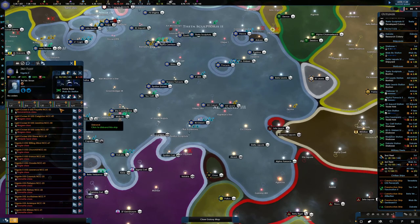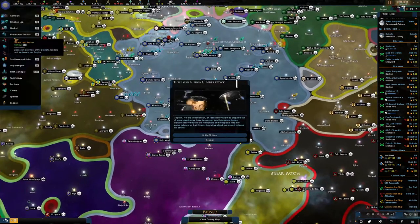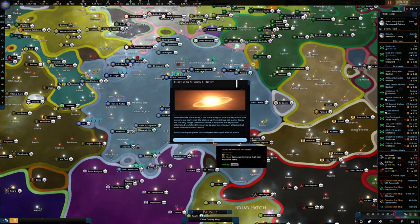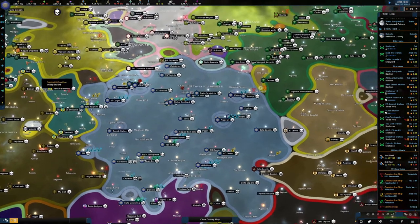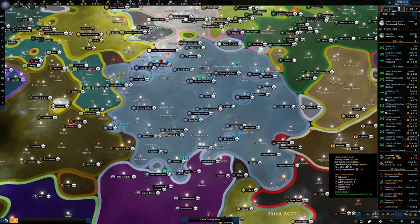We can even probably throw an upgrade in there as well - which is nice. Look at our influence. We don't have a coalition now. Captain, we're under attack! An unidentified vessel has dropped out of warp, claiming we have trespassed in their space. Scans indicate their weapons are formidable and they appear eager to back up their threat. Should we stand our ground or leave the sector? Of course we've got to stand our ground! Sorry to report that our expedition has come to an early end. Sadly the ship appears to have been destroyed. Well, that is dissatisfying - and Malcolm is dead. Only heroic leader. But you know, space is tough.